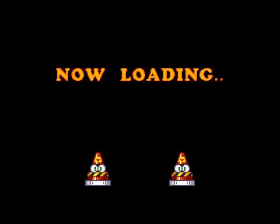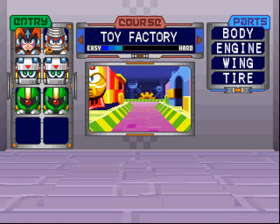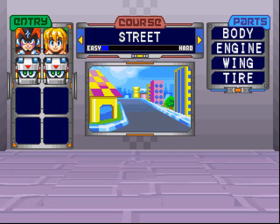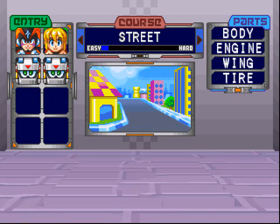On va passer la petite intro. Une fois qu'on a fait le nom du pilote, on choisit sa course. On a différentes courses où on se retrouve avec un adversaire différent principal : Roll, Gutsman, Shadowman, Protoman, Iceman, Quickman, Napalmman, Megaman. Les courses, il faudra les faire 4 fois, puisqu'à chaque fois on peut voler un élément de la voiture de l'adversaire. Une fois qu'on a les 4, on aura toute la voiture, ce qui permet de modifier sa voiture — meilleure vitesse, meilleure adhérence, etc.